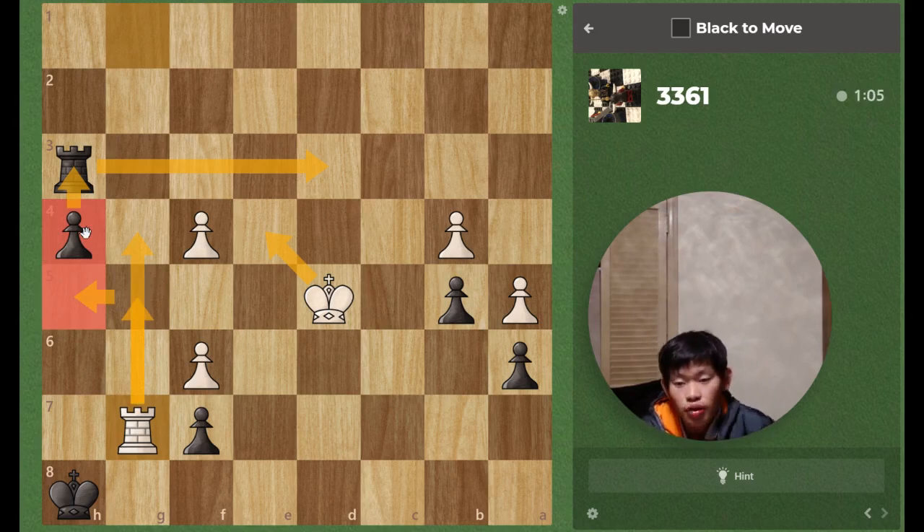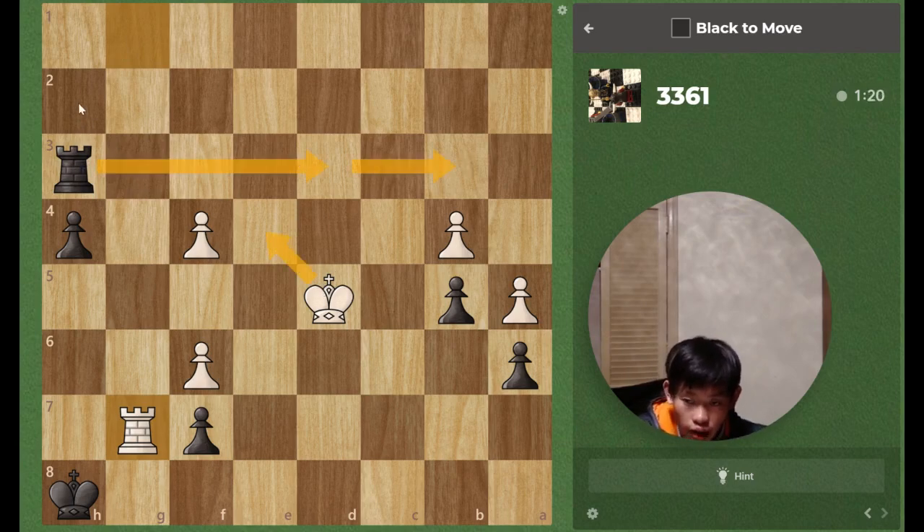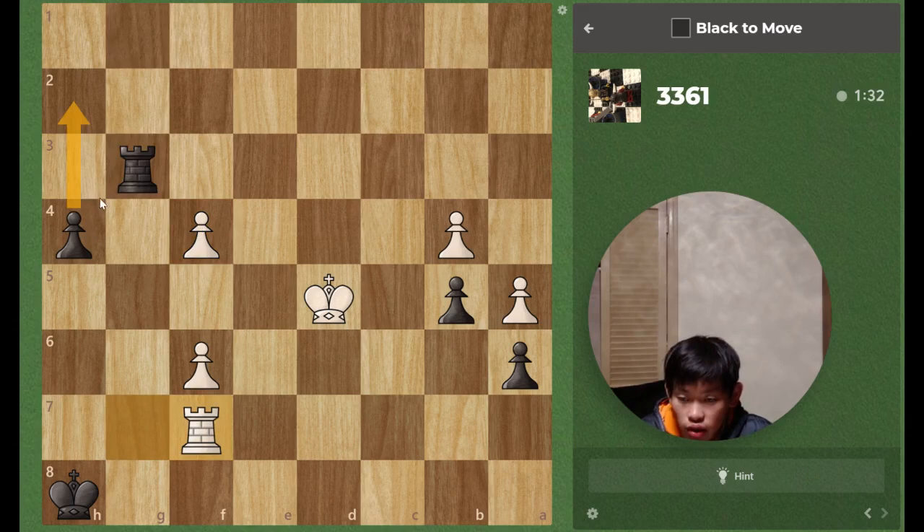We don't have anything there. So I think rook g3 is also an idea now. Because rook here, there's king e4 and I don't think we are winning in that position. So we should play rook g3, I think. And then after it takes, we will be winning. And otherwise, rook takes f2, f7, h3, and we should be winning then.